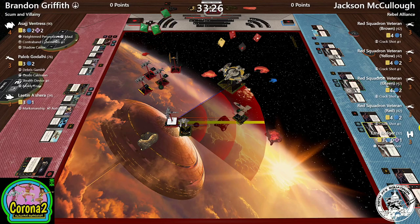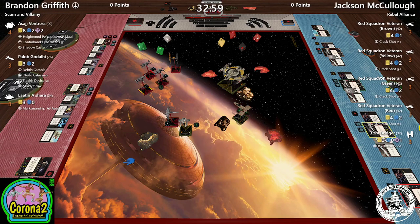Leighton doesn't have that many dice. It looks like Brandon thought he was shooting Paylob and rolled dice accordingly, but he's shooting Leighton — so that has to be re-rolled. He's going to spend that focus and take a crit. Leighton is not looking healthy — that's going to be a Stunned Pilot crit, which isn't as bad as it could have been. Then he shoots Ezra and Paylob as well. No results on Ezra, so Leighton will get a free evade.